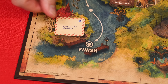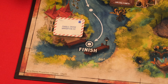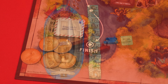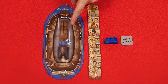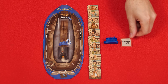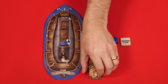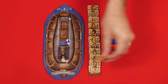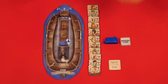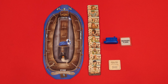Place one of each outpost type face down by the spaces showing outpost tents, so you'll have a set on each of the four areas. Without looking at their other side, shuffle and place one clue token face down by each mailbox location. You'll have one left over which you set by the finish area — the headquarters — and nearby also put the tip tokens with their values face up. Any unused pieces you can return to the box.